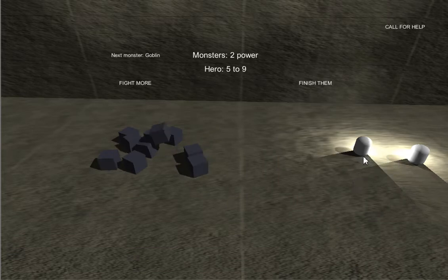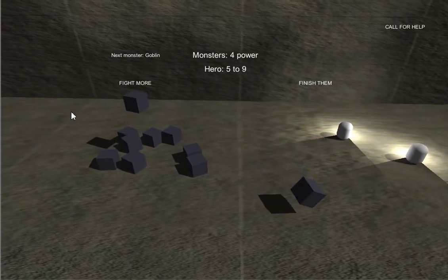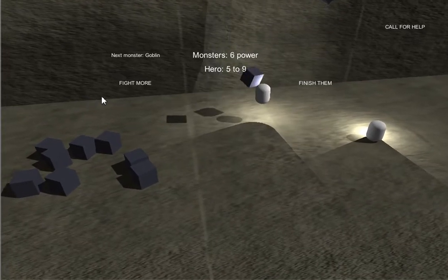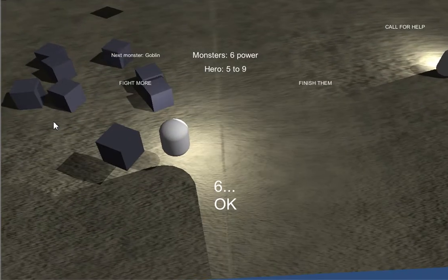Now I have to pick a character to fight these enemies, and fight one enemy. Now I can fight two enemies. You'll notice that the monsters now have four power, and I have five to nine. So I'm definitely going to win, but I could lose this one. Oh, I didn't.